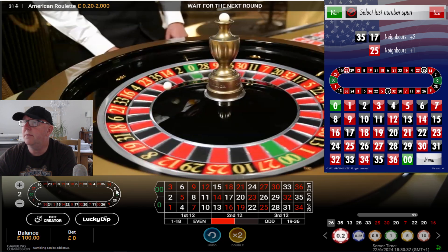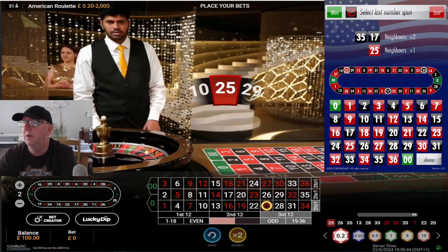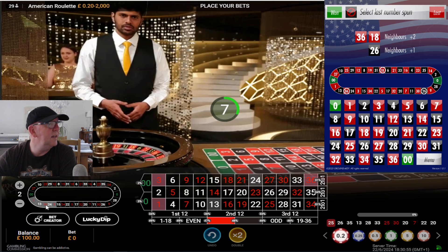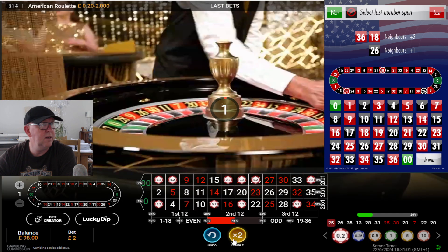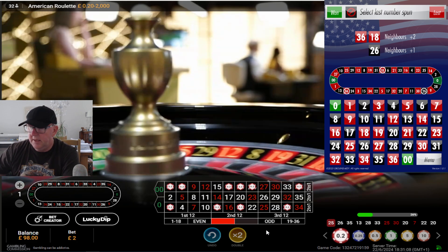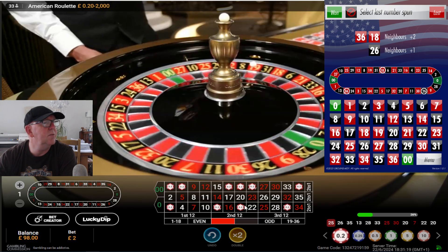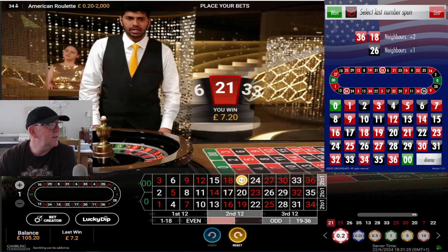If we'd gone ahead — I've got 25, 17, 35, and that's bang on. So we would have won 25, and we'd be going 36, 18. Okay, 36, 18, 26 — shaky start, that's me. Settle in, Dave. We got on 36, 18 neighbors by two.